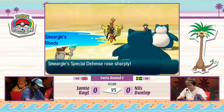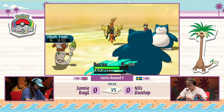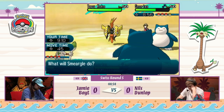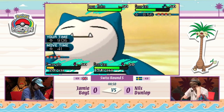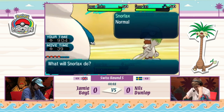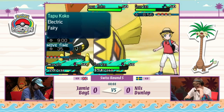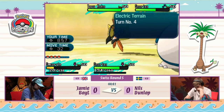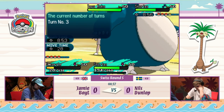Nils's Snorlax goes for Frustration into the opposing Snorlax. The Moody boosts are irrelevant on Jamie's Smeargle. Tapu Koko is going to be faster than Smeargle and able to pick up the knockout. The two Snorlaxes are facing off — it's going to depend entirely on each one's speed and their setup move of choice. Tapu Koko is in a good spot with its terrain up — we saw it block that Spore, which is key.